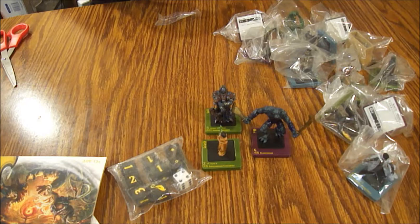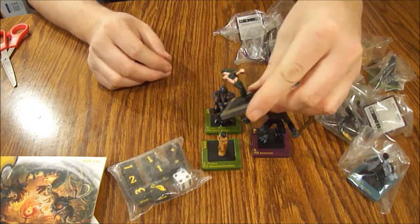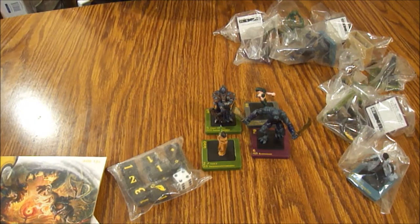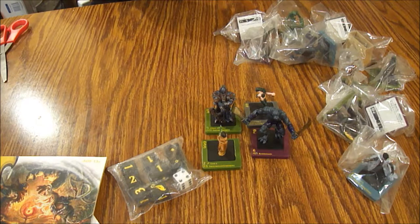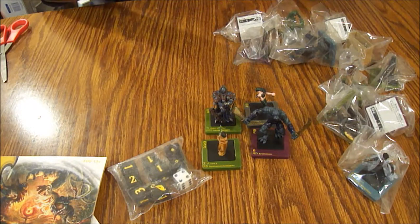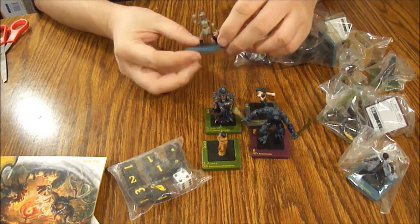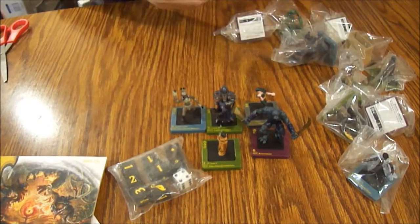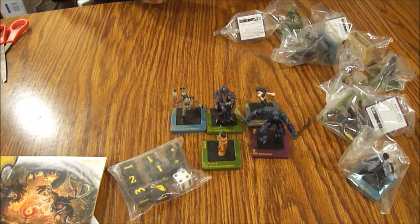Next we have a Faceless Stalker, another common. The paint jobs are really nice on these — I'm actually really impressed. Unlike earlier figures like Mage Knight, pre-painted minis came a long way by the time this came out. We've got a Reinforced Eagle Feather Warrior, another common, number 3 of 96. The glue holding the figures on the base is still in pretty good shape despite the passage of time.